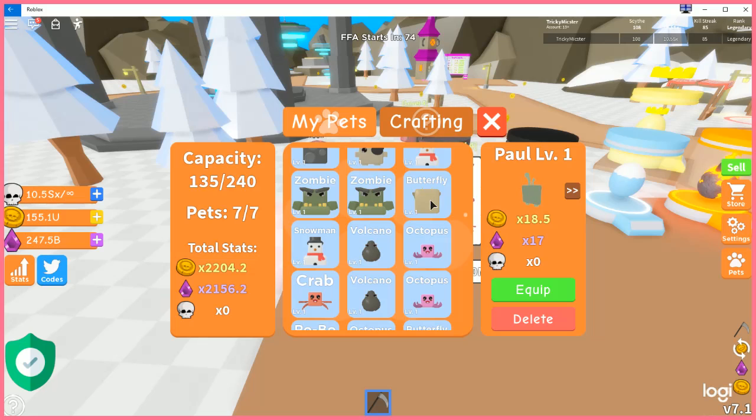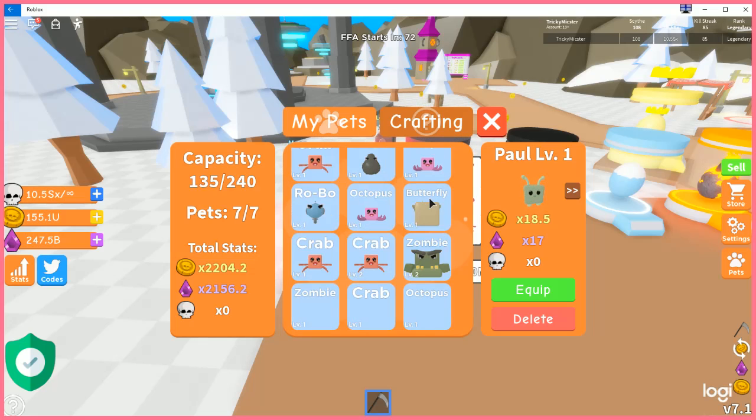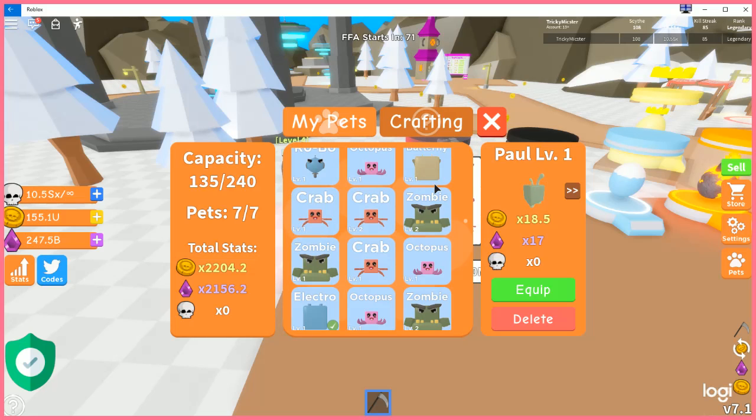Some of these new pets don't have faces, like the new butterfly. There's just nothing there — it's just a tan block with wings and antennas. It's kind of like something out of a horror movie, kind of like from Pirates of the Caribbean where the Kraken apparently takes your face off or something like that. It's been a while since I've seen that movie.